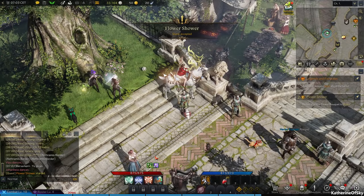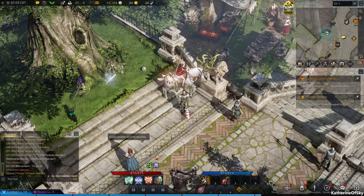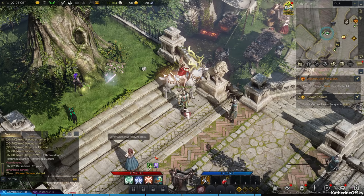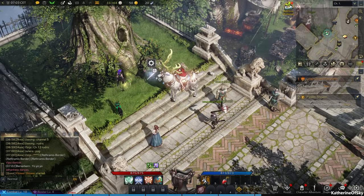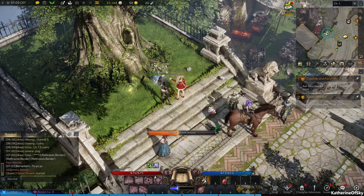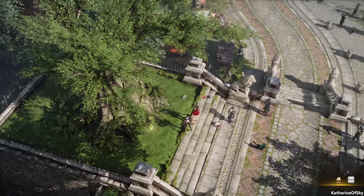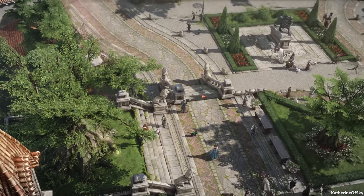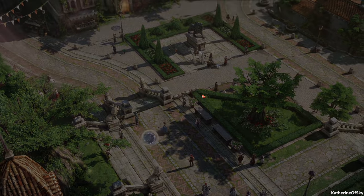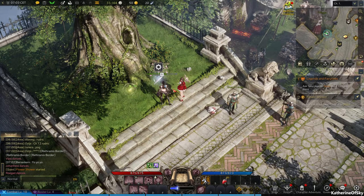You can just press G through all of these dialogues. Now, these things here are vistas — wherever you see a telescope or a sparkly spot, you can look around and get a cinematic view of the place. They're also good for map completion or area completion, and you get currency for completing an area.